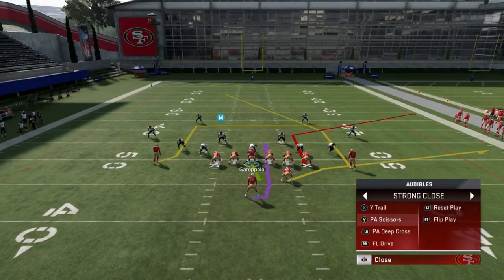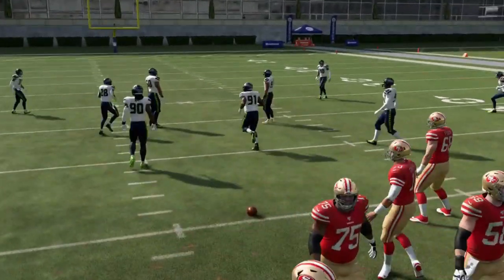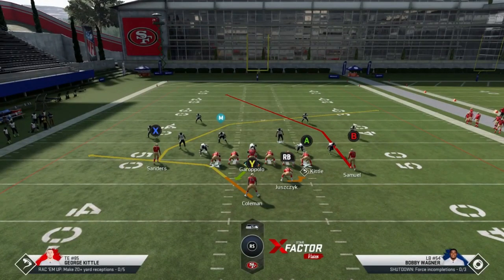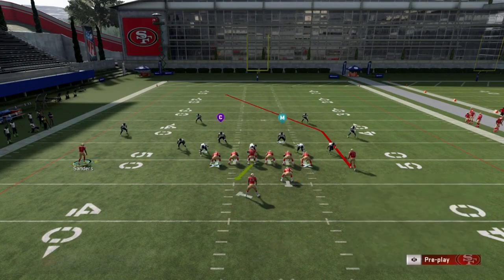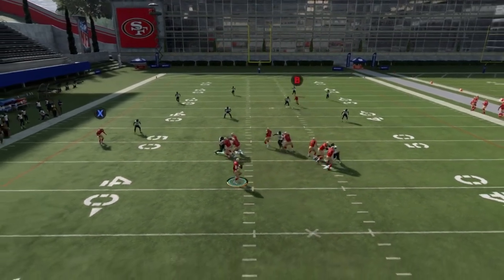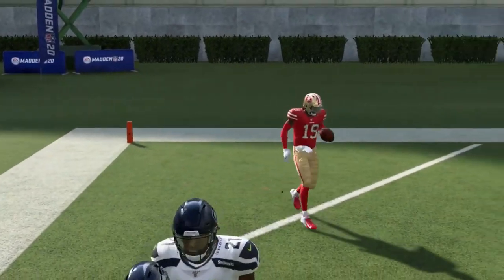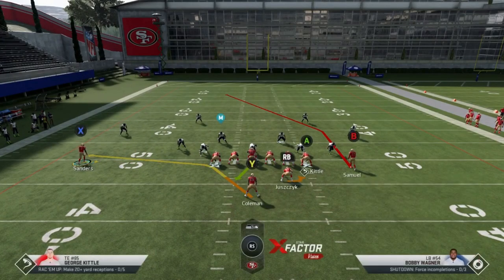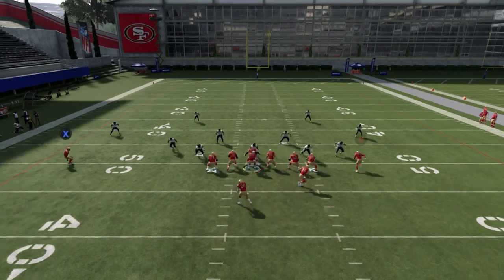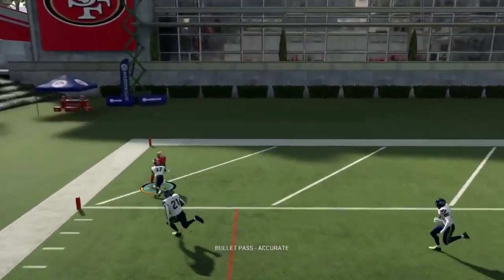As for the cover 4 plays, the PA Scissors and the PA Deep Cross both work. I like the PA Deep Cross. The key with cover 4 is that the B route has to be coming across to the short side of the field. All I'm going to do is motion out Sanders, put him on a smoke screen, and block everybody. The hardest part is getting time for this B route to cross the field — but once he gets to a certain point, he breaks right through where the one deep safety and cornerback are split. You have to motion him out to get that option, and then it's just about buying time and rolling out. You can see the separation it gets — home run.